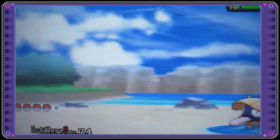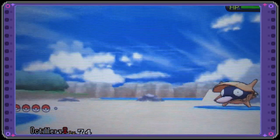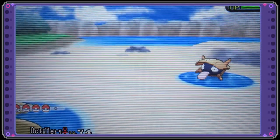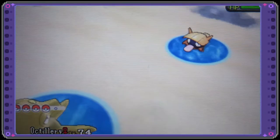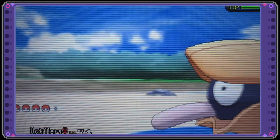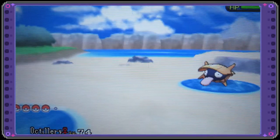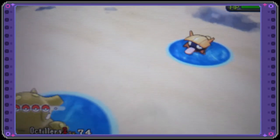Professor Pineco here and as you can see on the screen I've encountered a shiny Shellder. I was actually playing on my Y game and I was attempting to get a Squirtle because I really really want a Squirtle in this game, and oh my god shiny Shellder, it is so pretty. Definitely not going to be evolving it into a Cloyster anytime soon.